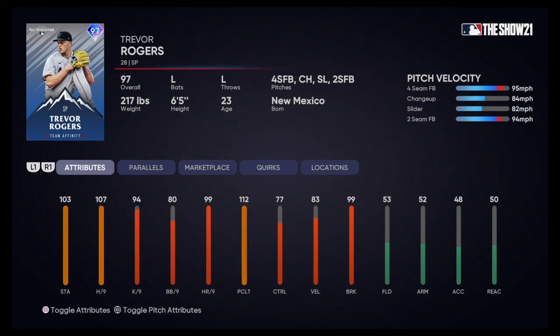For the Marlins, we got Trevor Rogers — 97 overall. He throws a four-seamer, changeup, slider, and two-seam. I feel like it's a very basic combination of pitches. 95 on the gun for the four-seam, 94 on the two-seam. 103 stamina is pretty good. 99 breaking, 83 velocity, 77 control. I just don't feel like he's going to be that great — just very basic. I don't see this card being all that great compared to some of the others.